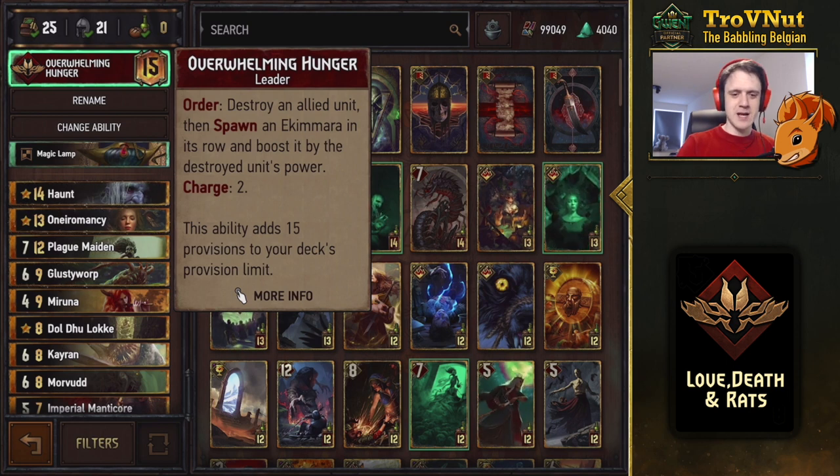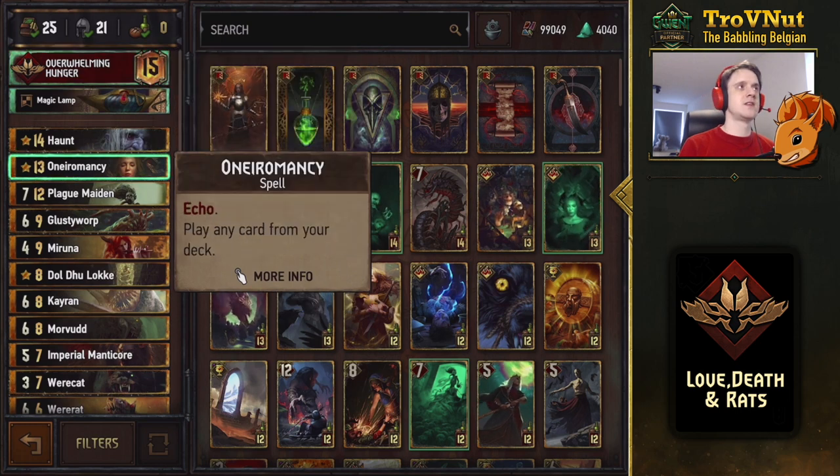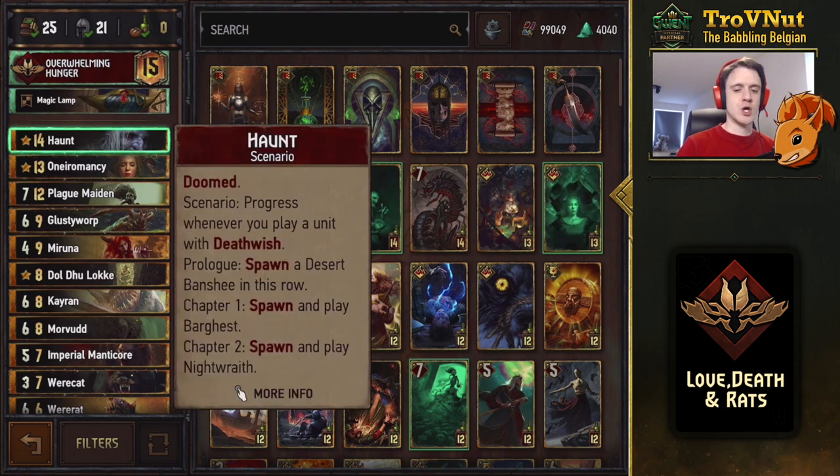On Aeromancy is an echo card that lets you play any card from your deck twice, adding consistency to the deck. Then there's the Haunt scenario card — you start with the Desert Banshee, which boosts itself by one for every death wish unit you play and can also consume something. Then Bar Guest, and finally Night Raid at the final chapter of the scenario.